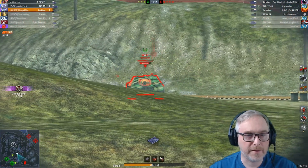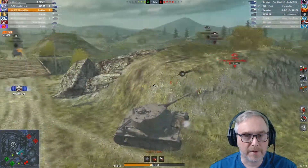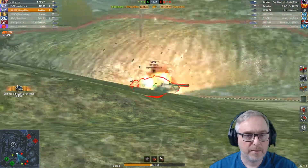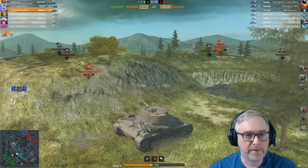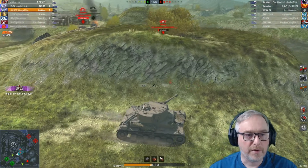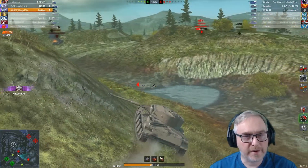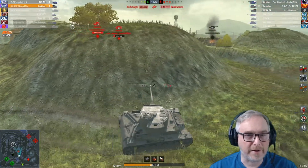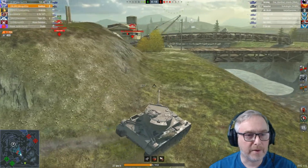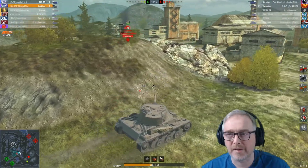We've got a shot from that SU, but again he's put himself right in the way of our TDs there — a bit of a crazy move from him. We can finish him off nicely. So we're back to three all, we've got a good chance. We've got our two TDs on full HP I think. The Smasher's now decided to move in — why he didn't move in before? I'm glad he didn't, really. The E25's gone. But now we're still a tank down, a lot to do on half HP. Try and clear the health thing is the best bet.